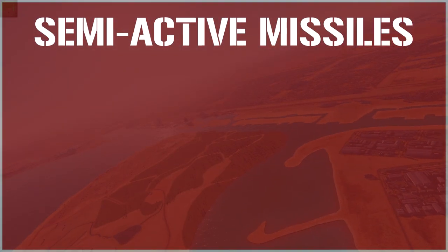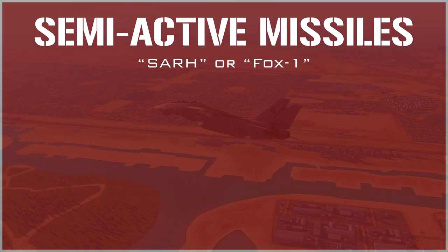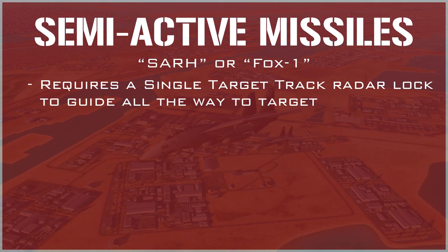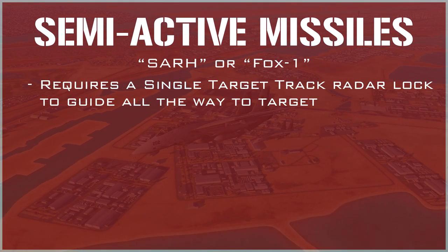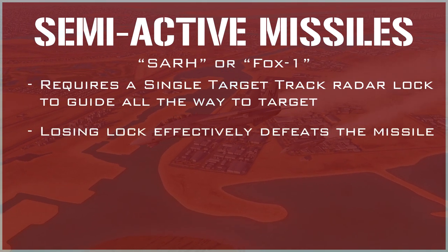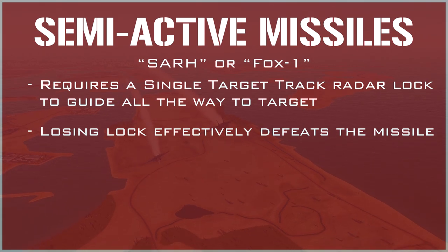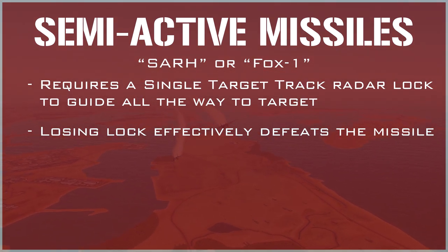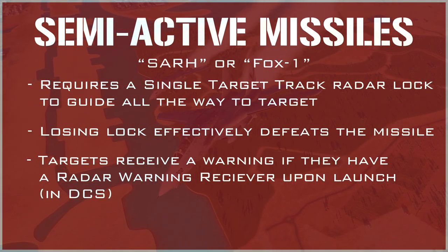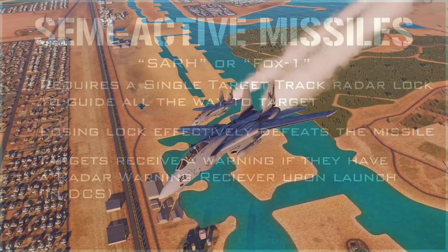The first type of missile to be aware of is the Semi-Active Radar Homing missile, or SAR, generally known as a FOX-1. This type of missile requires the launching aircraft to acquire and maintain a single target track radar lock to guide the missile all the way until it impacts the target. If you lose lock, the missile is basically dead. However, some FOX-1s have the ability to continue to guide if you reacquire a lock. The target aircraft will be given a missile launch warning the moment you launch a missile, if they have a radar warning receiver.